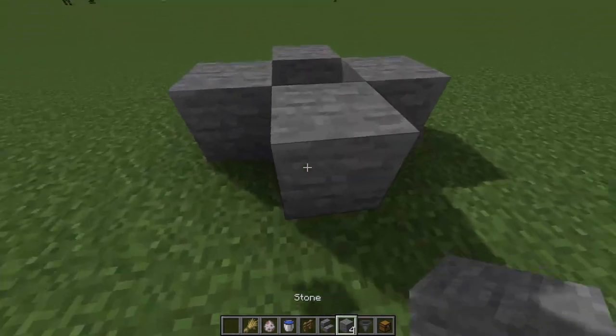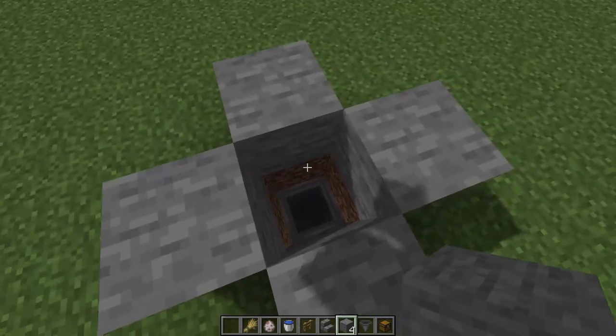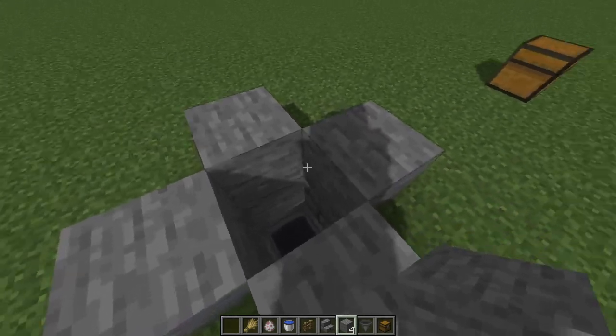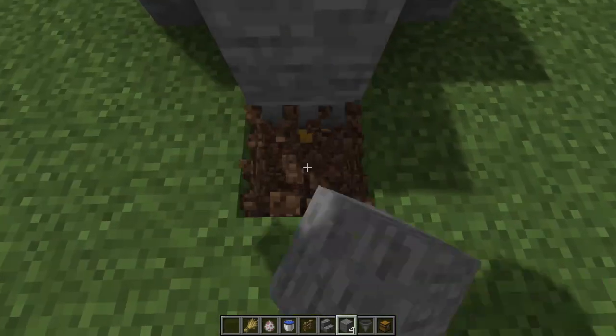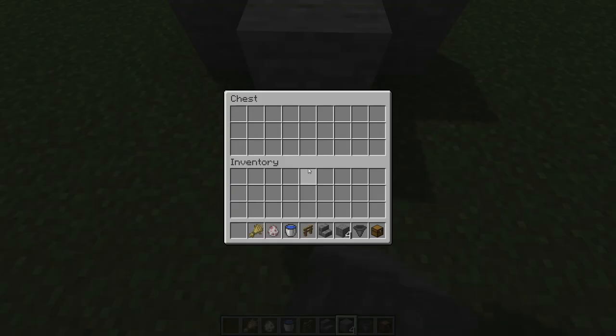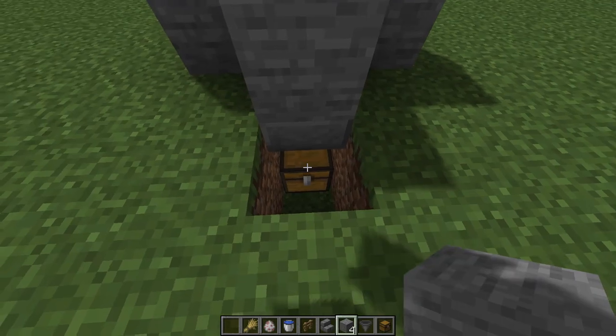Now we're going to place four blocks around the farm so the hopper is down below and you've got one level of dirt here. If you want to make it fancy, go ahead and make the edges all fancy. We're going to dig two blocks down here — or one if you'd like — as long as you can see and access this chest, because that's where the wool and our mutton is going to drop into.